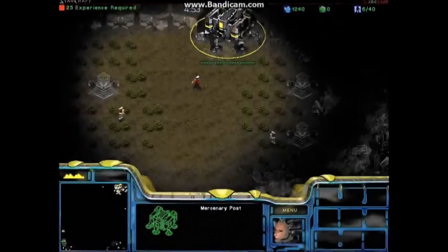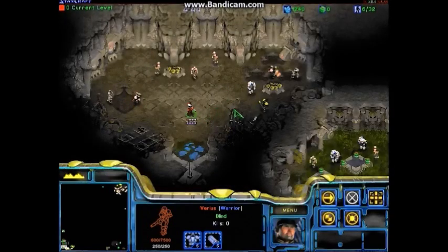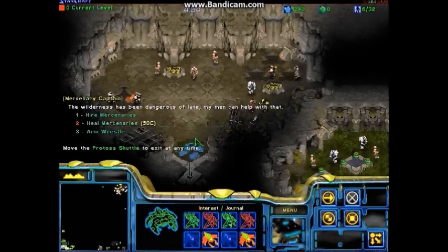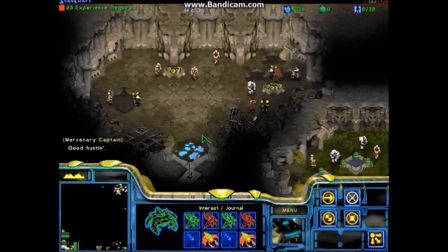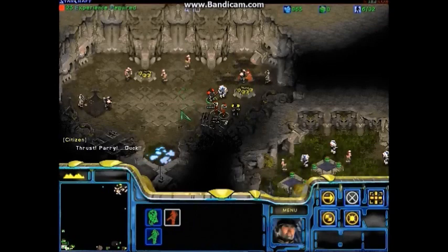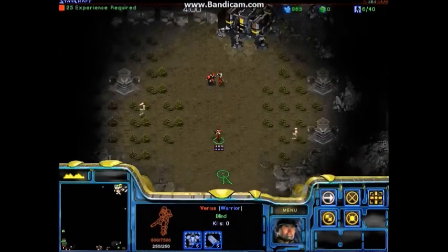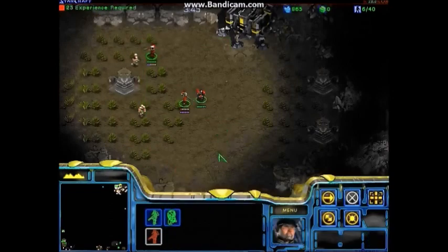Moving on to the mercenaries — you can hire them, and they're basically just player-controlled units that can also follow you automatically, which I'll show in a second. First, let's just hire a couple. Each one has their own sort of advantages and disadvantages depending on your playstyle. You can use them to tank or for extra damage, or whatever you want. Now I'll show off how to move them around — see how they just follow you automatically. You don't actually have to control them, but if you want to you can. They'll attack automatically as well, so they should make a pretty fine addition to your fighting force.